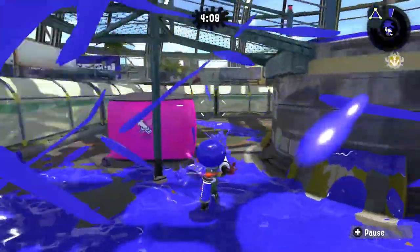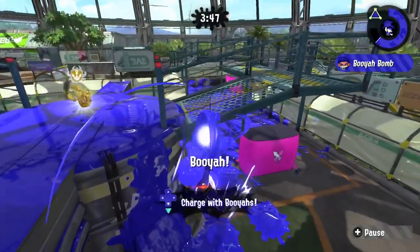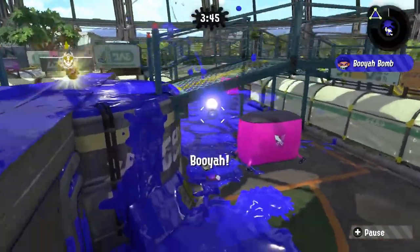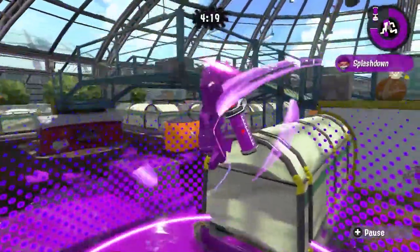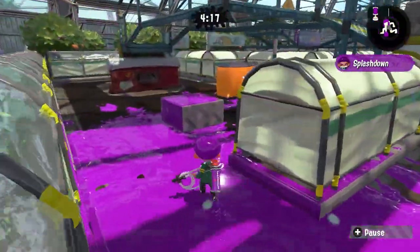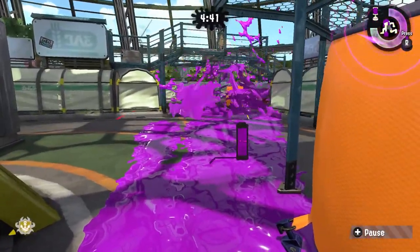A special like Booyah Bomb that deals AoE damage can pretty much be used in all the exact same ways that a bomb would be used. Put it into the choke point to stall enemies out or punish them for not slowing down. Throw it behind the choke point to bait them into moving forward. Suction bombs in particular are really good at stalling because of how long they take to explode.